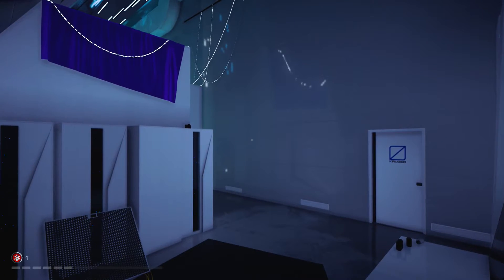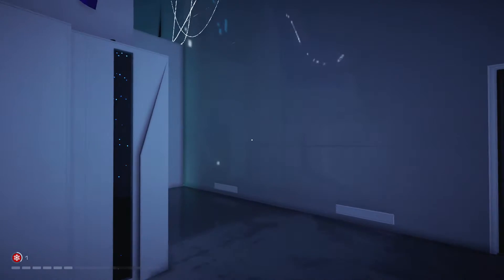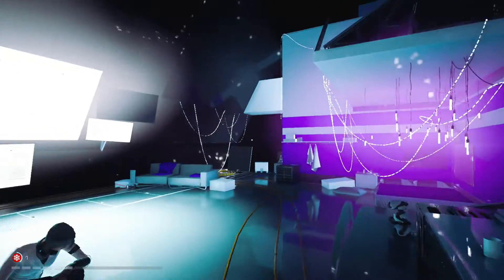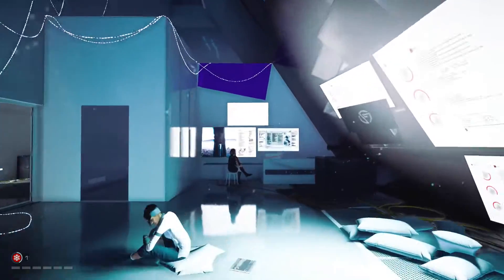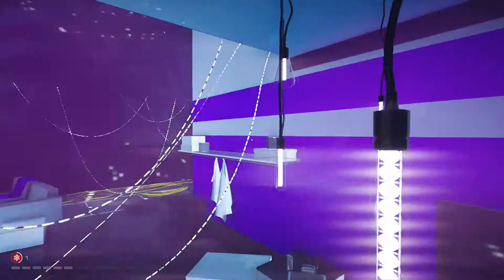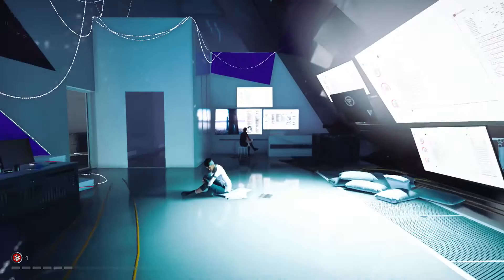What's up guys, it's Crowbar and today Crowbar is messing around a little bit in Mirror's Edge Catalyst. Today we're going to show you a nifty little way that you can break yourself out of the main game map. No glitches, no nothing like that, and this is on the PS4 version of the game.